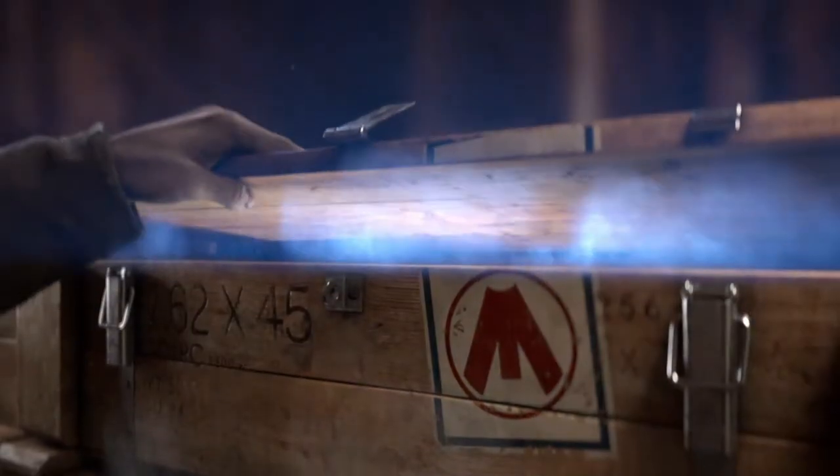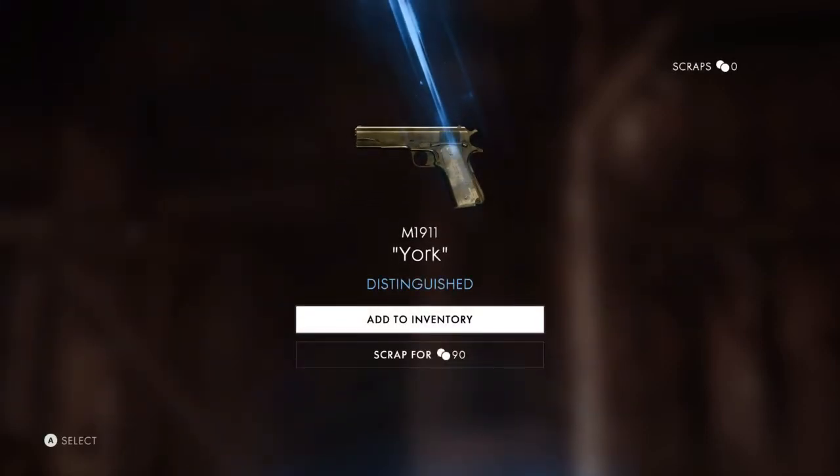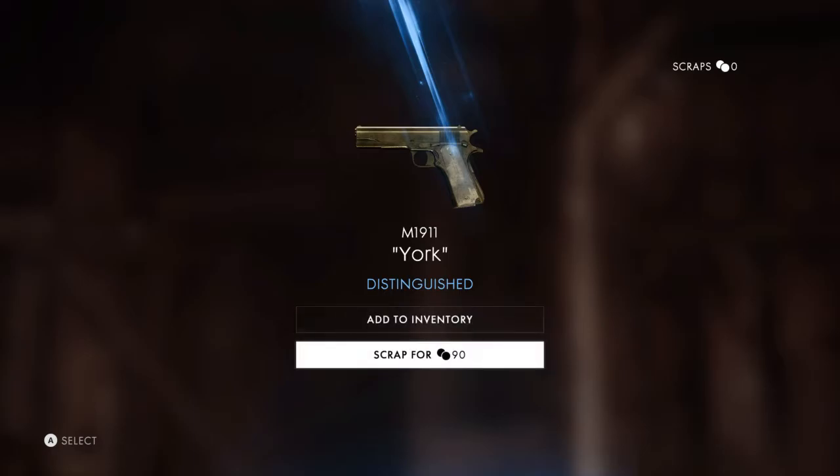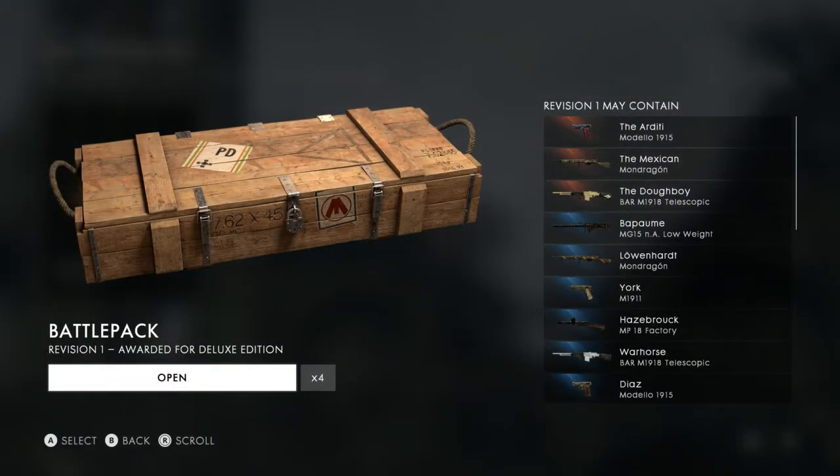Hopefully we can get an orange one. I like the animation. Okay, so it looks like we have just got the M1911 York — so this is one of the blue ones. You can also scrap it for like 90 coins, or credits, whatever it's called in this game. But I'm going to add this to my inventory. Let's go ahead and open up our second one out of the 5 we have.